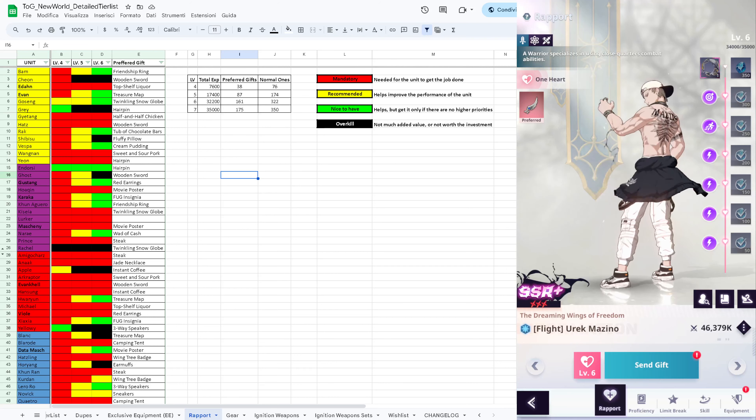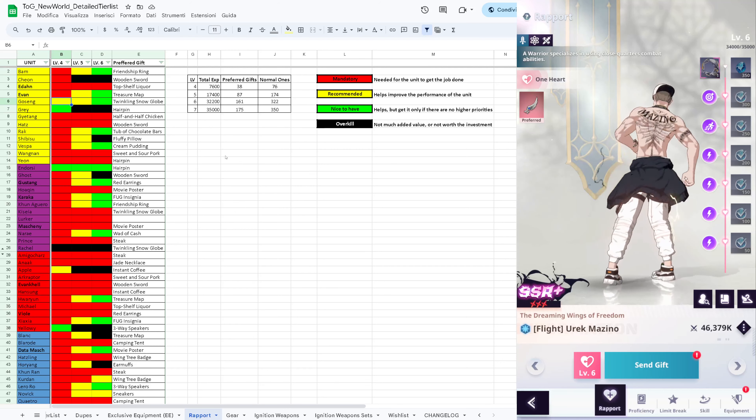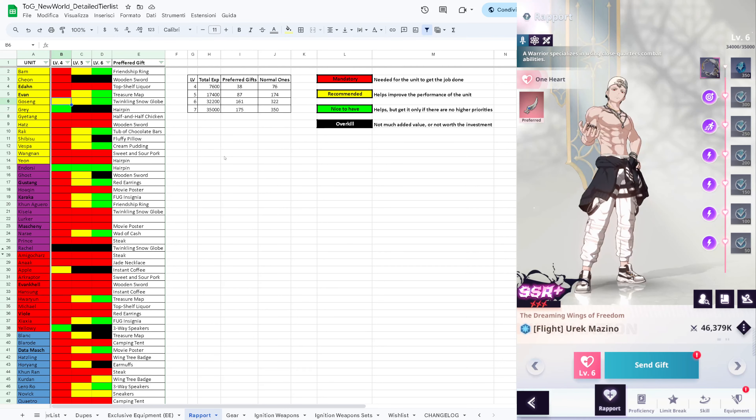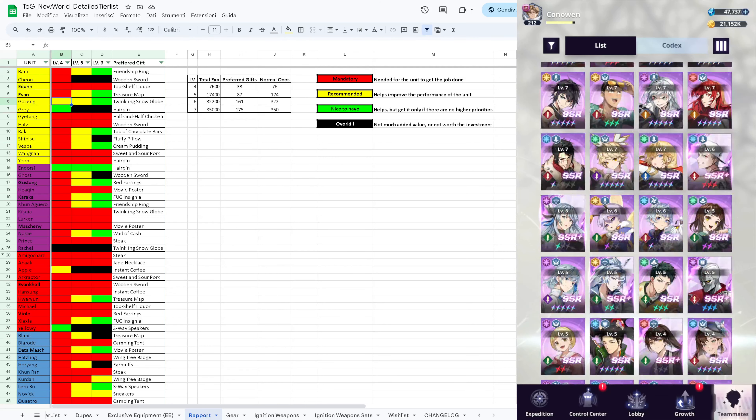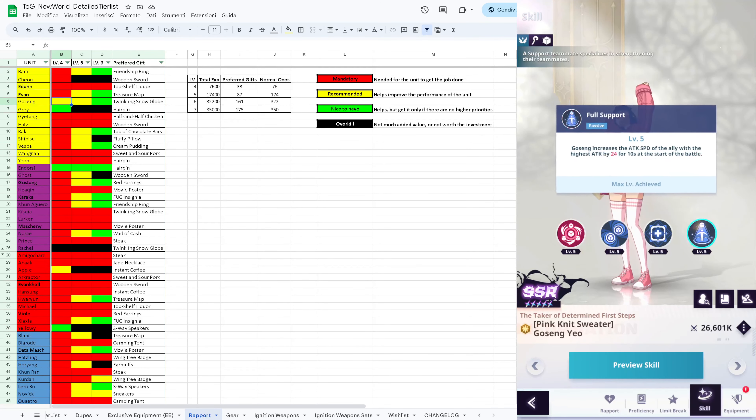There are some exceptions - units that don't have any wide use. For example, Gosang is a unit that's almost entirely replaced by Evan. Her useful skills are not really reliant on spamming. Her passive is good and will be boosted by the exclusive equipment, providing buffs to the whole team.